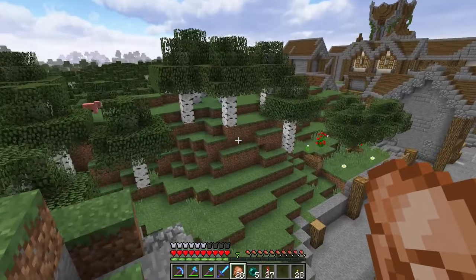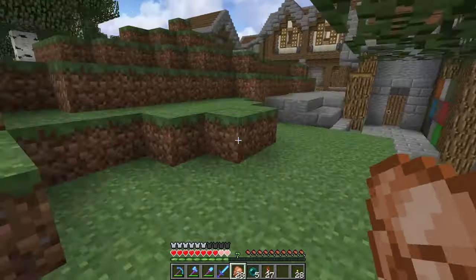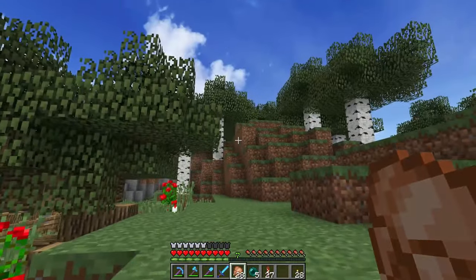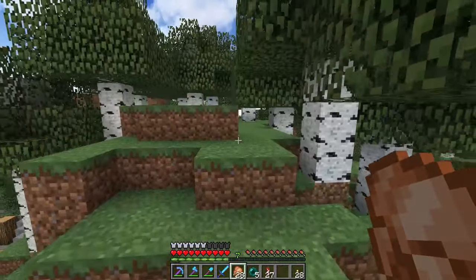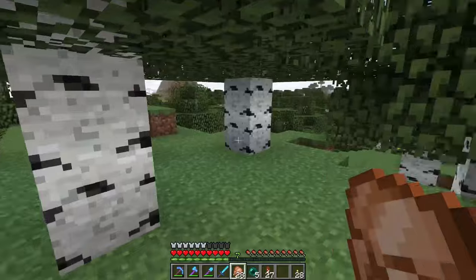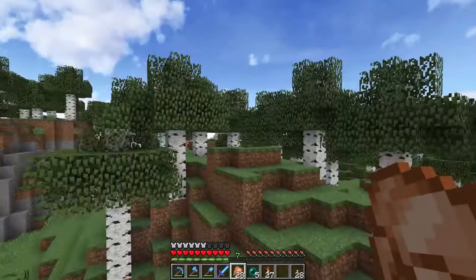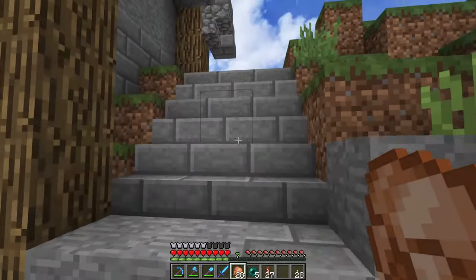The idea is to build it up on this little hill here. We might have to extend it out a little bit. I like the feeling that it's covered in trees, a little bit off the path — you won't see it directly from the city, but you'll see pieces of it sticking up out of the trees. We might have to get rid of these birch trees and regrow them. I might even try making a custom birch tree, but that won't be right now.